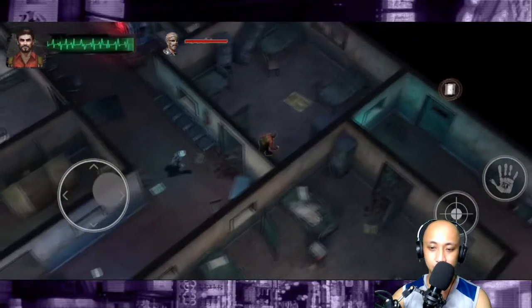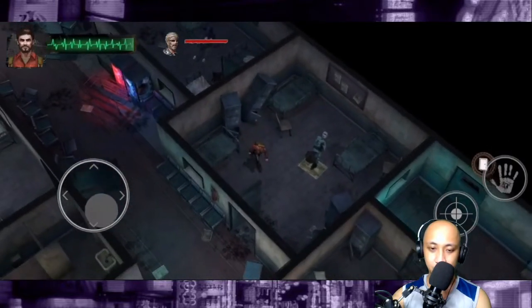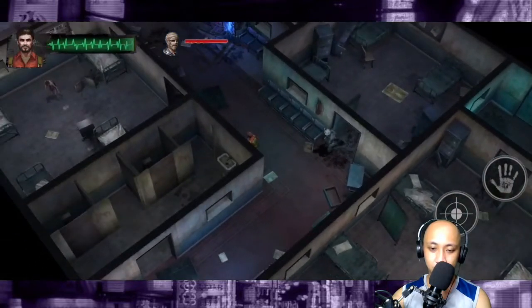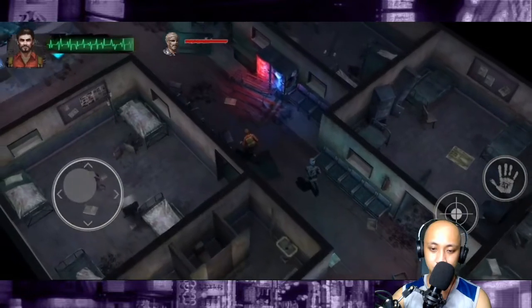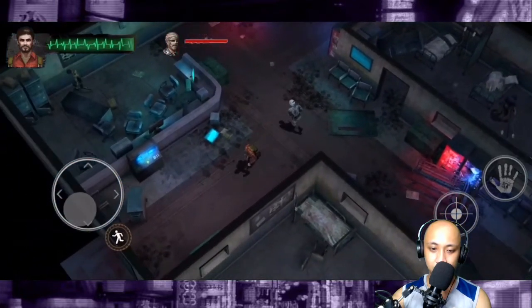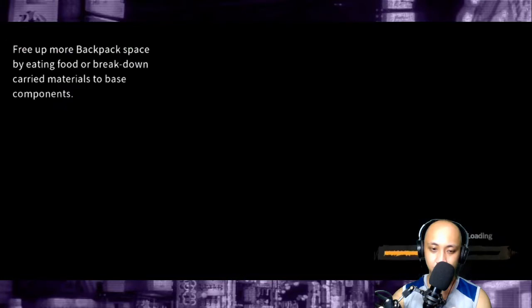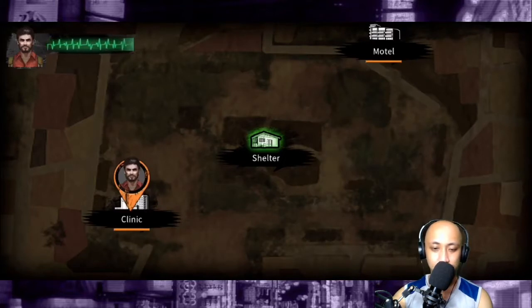Let's see. Hopefully there are items here — oh no, there are no items here. Where are we going? Free up more pop. As you can see, we're here in the clinic and then I think we're going to move into the shelter. We do have this map right here, so if we go into this shelter with a green light — that glow — I think we're going to be safe there.